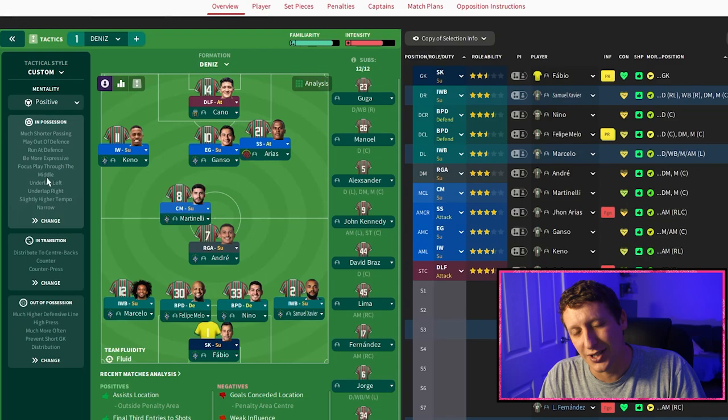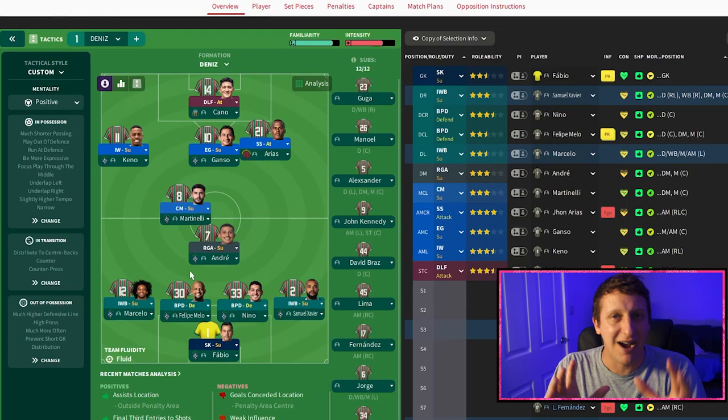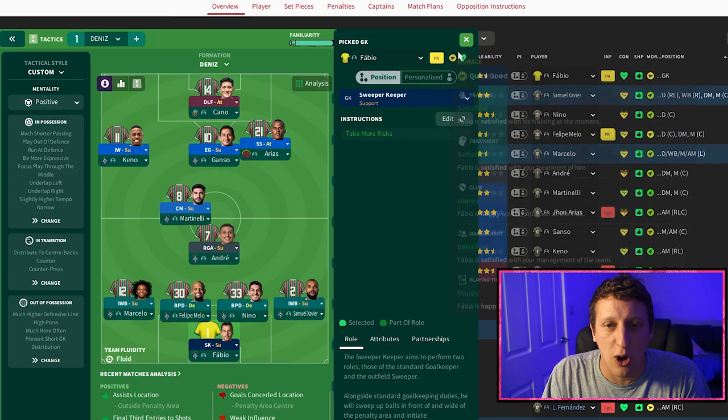Let's get into it. I will go through a few variations and things that you might tweak. As you can see down the side, there's a whole host of team instructions — not normally what I like — but it's just trying to get the match engine to get it all to work together. This is the starting 11 from the Copa Libertadores final. Goalkeeper: sweeper-keeper on support.